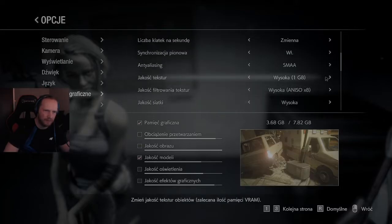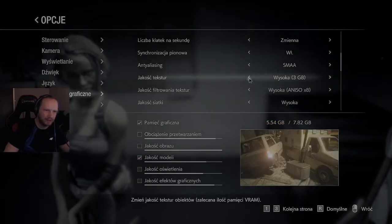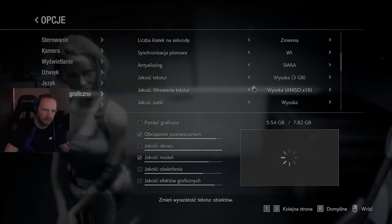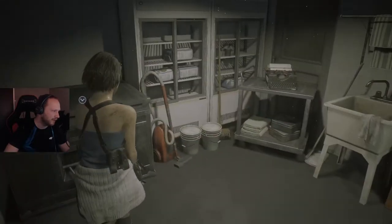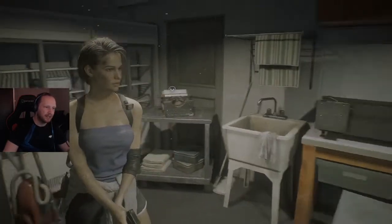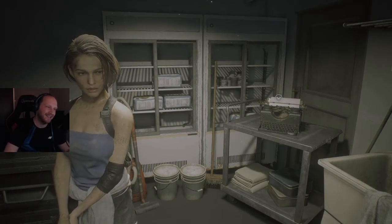Które jest lepsze? To. Dobra, zwiększymy sobie tutaj. Pamięć graficzna została oznaczona kolorem pomarańczowym — ze względu na jej intensywne wykorzystanie mogą występować drobne usterki. To nie — weźmiemy sobie 2 giga albo 3 giga. I tak — powinno być wszystko dobrze. Gra nam nie przycina. Wszystko jest dobrze. Dziękuję Wam za uwagę i zapraszam do kolejnych materiałów. Trzymajcie się, cześć!